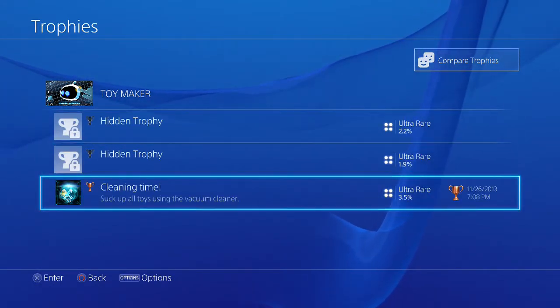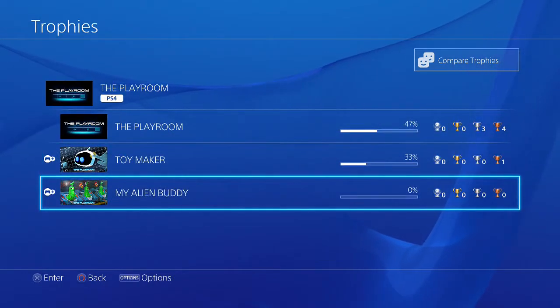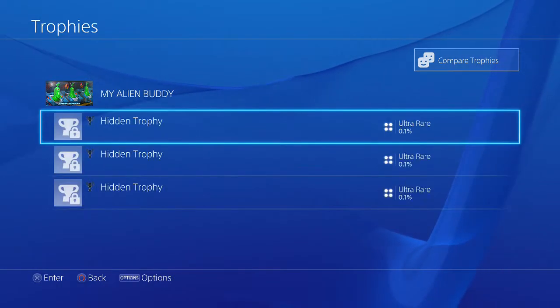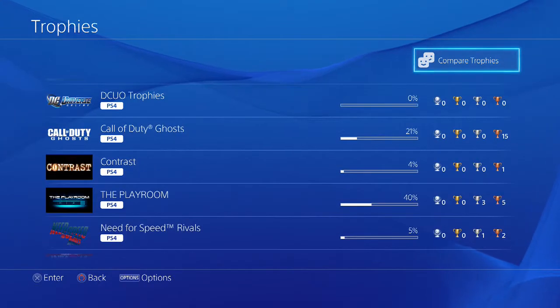You can see that Toy Maker — you got this one. So it's like different trophies and different DLC that you get for this. You can see Cleaning Town, ultra rare — you can see how rare it is. This DLC hasn't come out yet, the Alien Buddy, but hopefully it's as good as the Toy Maker.